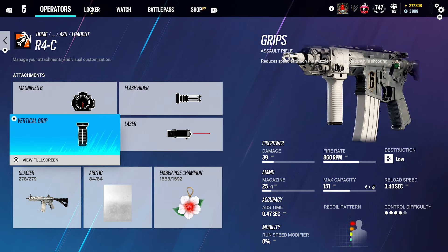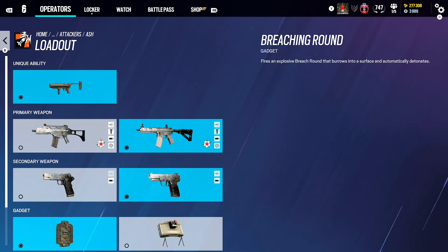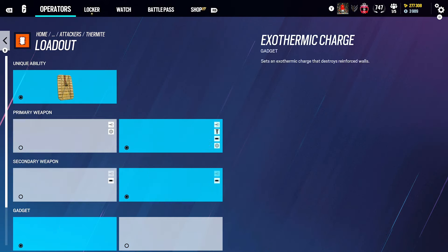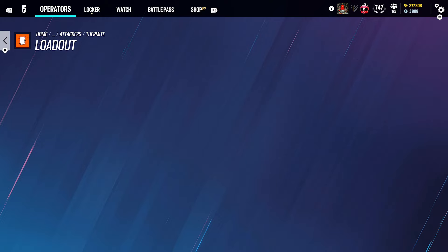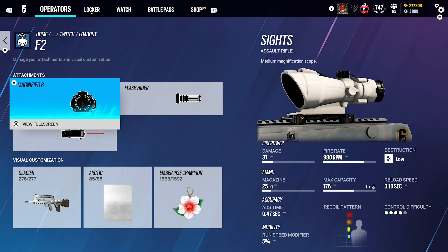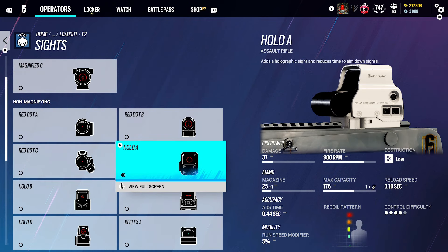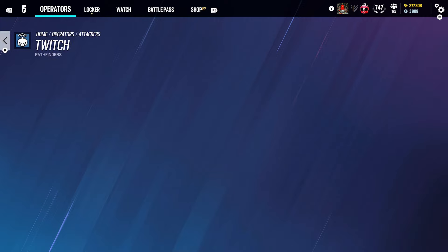The Vertical Grip is going to be used a lot on most guns. But for guns with no recoil, I would show you the G3 but the G3 is off-meta, so just use the R4C. For Thermite's gun, we use Flash Hider and ACOG. For Twitch, we use ACOG, B and Flash Hider — but sometimes I use Hollow; it depends how I feel. I think Hollow is a bit easier to control with the ACOG. There's a little bit of kick.